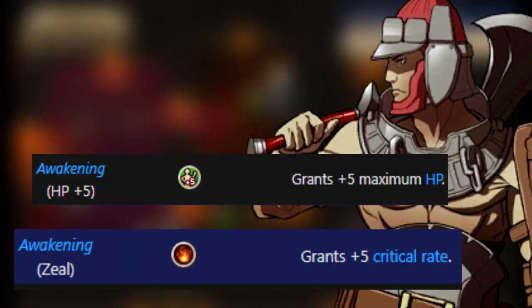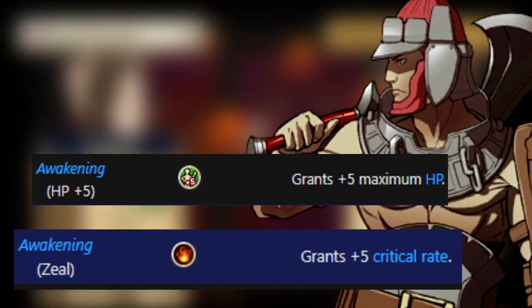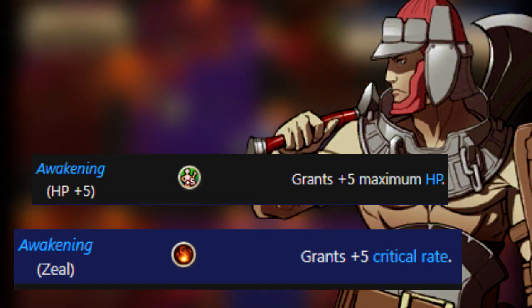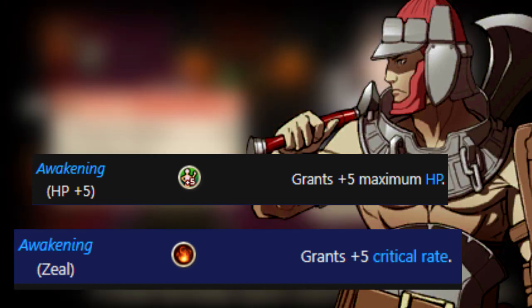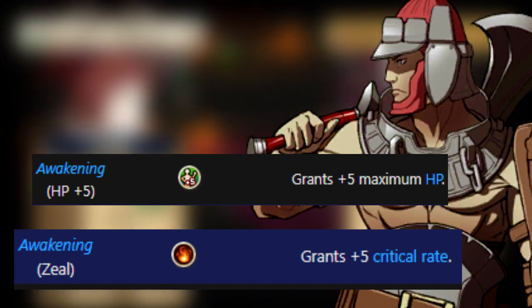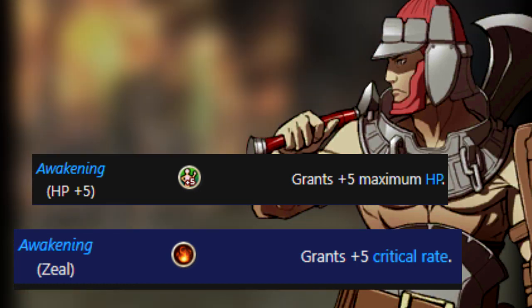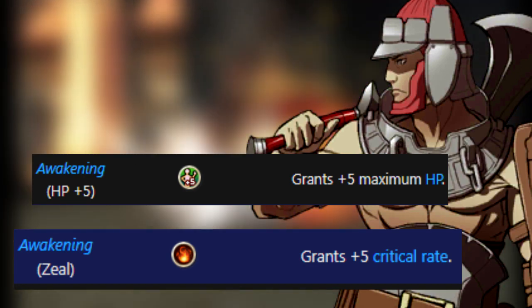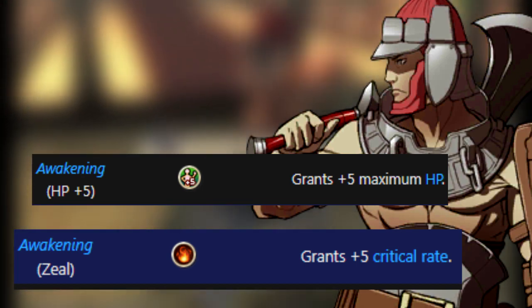Fighter is a male-exclusive class — an axe user with high power and high HP, but generally mid-range speed and low skill, making it hard to hit some enemies. HP Plus 5 has a more consistent use in this game, as those 5 HP points can make the difference between surviving a round or having to reset. It's not something you'll keep forever, but worth having if you plan to use units that start with this skill. Zeal grants a consistent plus 5 crit rate, which for more accurate classes would be nice, but for fighters it's not that helpful, and by the time you get better classes you'll have far more deserving skills.